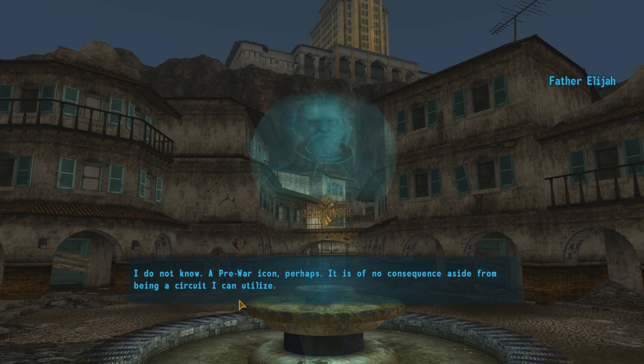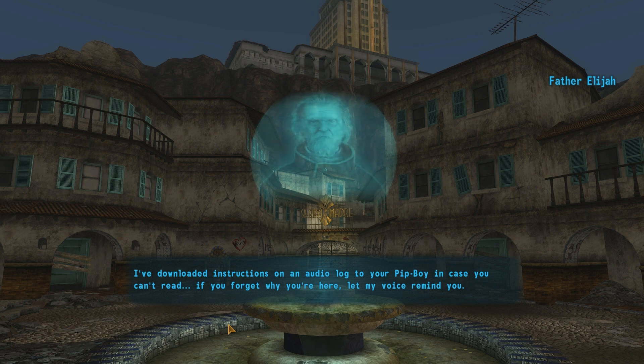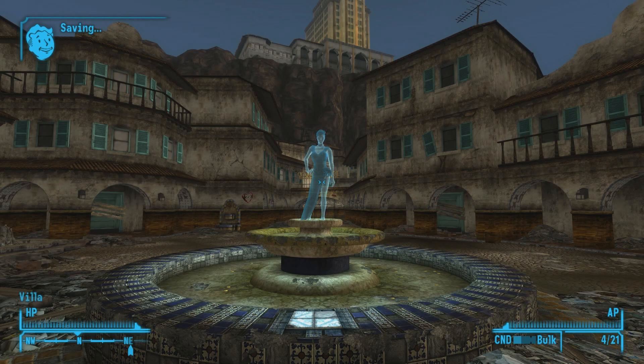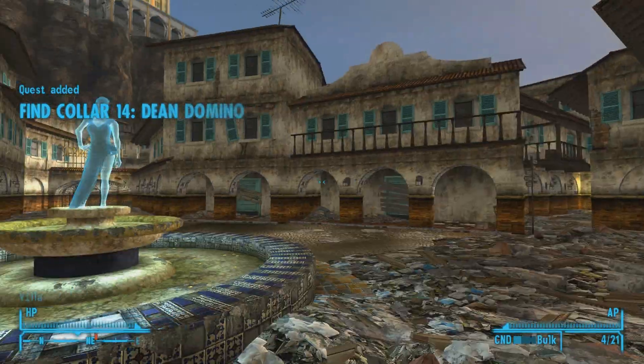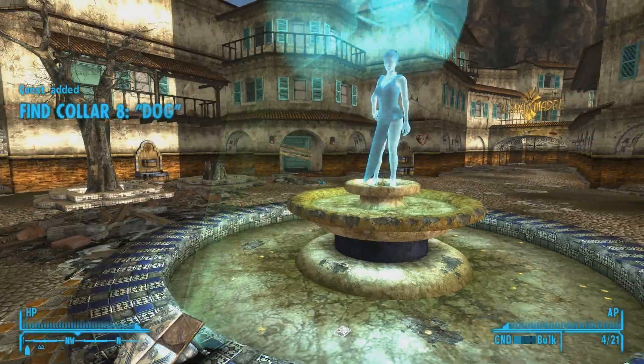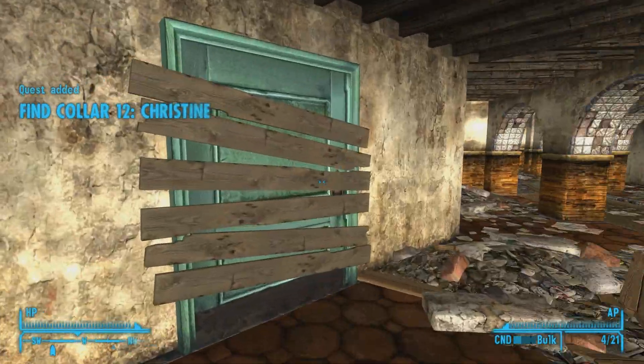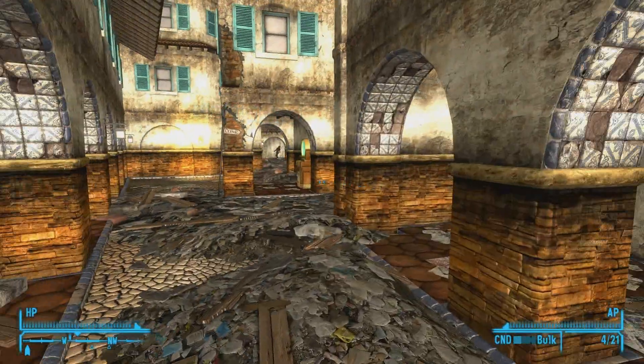Who's the woman hologram in the fountain? I do not know — a pre-war icon, perhaps. It is of no consequence, aside from being a servant I can utilize. We haven't even seen her yet. If necessary, I will guide you through the villa's broadcast systems. If you get lost, return here and I'll direct you. I've downloaded instructions on an audio log to your Pip-Boy. If you forget why you're here, let my voice remind you. Oh, there she is — that's cool! So if life's worries have weighed you down, if you need an escape from your troubles, or if you just need an opportunity to begin... Join us. Let go and leave the world behind at the Sierra Madre Grand Opening this October.